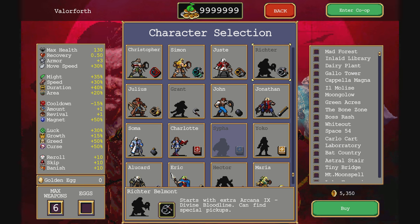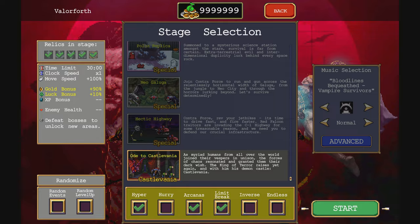Can't find special pickups, but starting Divine Bloodline. Only $5,350 for you. And there are eight magic whips to do, so that's going to require some hailing from the future.